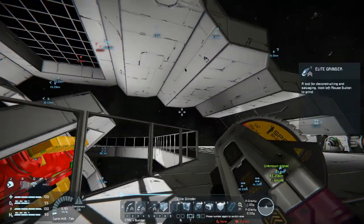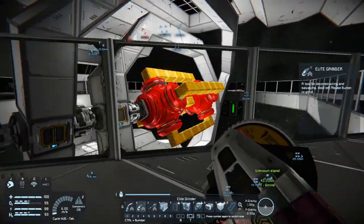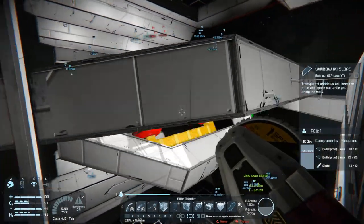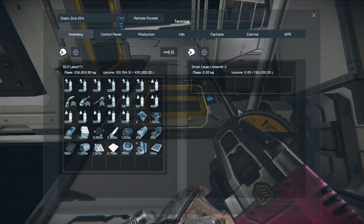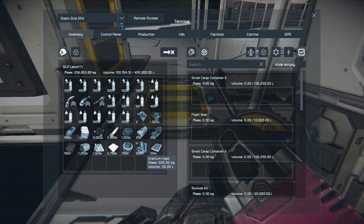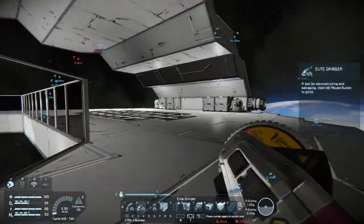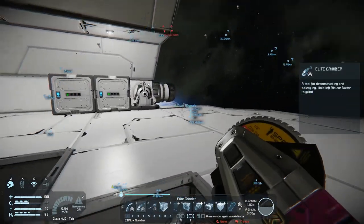Hey everybody, it's BC here and welcome to another episode of Space Engineers. Yes, I'm up in the stellar array today. I wanted to do a little bit of work up here. Oh, yellow — is this thing out of power or is it just not using any power? Oh, it's a good thing I came up here. There we go, more green, we're good to go.